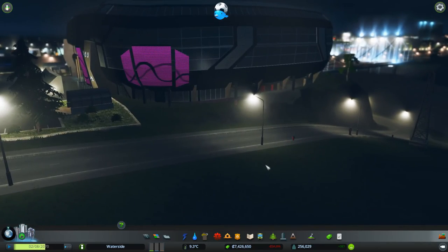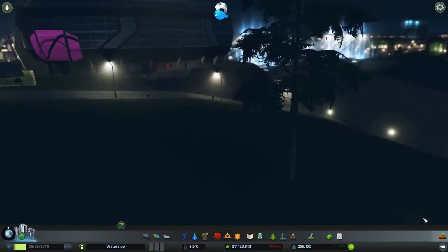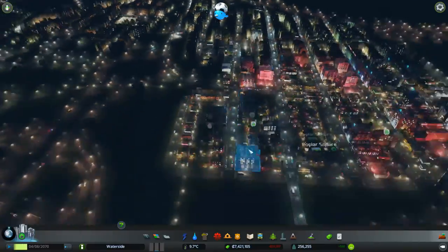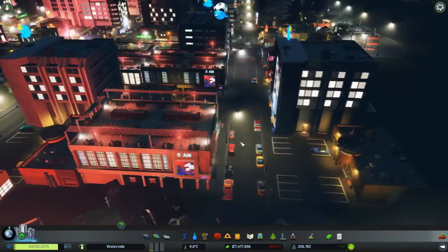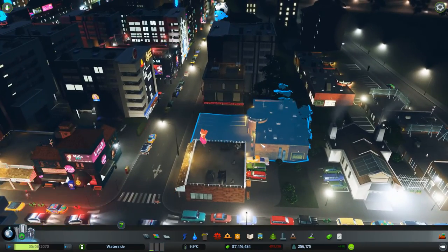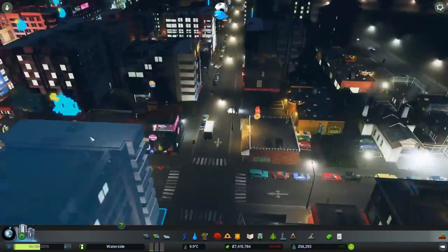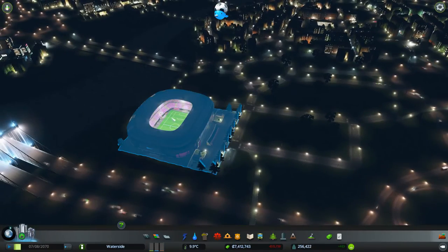We've now got the stadium, which looks pretty nice. I'm zooming around to have a look. You can also get Chirpers with a football hat on, which I put on just for fun. If any of you watched my previous series, thank you very much. You'll also notice the graphics are a bit better now - I'm running this on a machine with a slightly upgraded graphics card, so compared to the original recording, it's a lot sharper and more detailed.